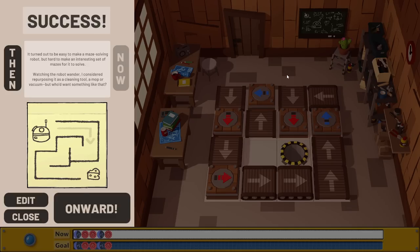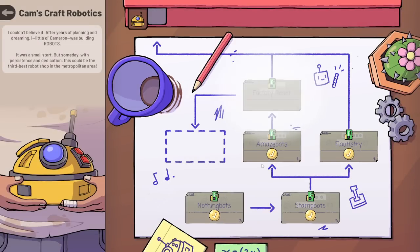My challenge for myself was to get the third one, where it didn't show on screen where the robot was going. Some of them had a practice mode showing up, down, left, right, but the third one did not show you — you had to have it in your head. I always challenged myself to get it correct on the first try. Watching the robot wander, I considered repurposing it as a cleaning tool like a mop or a vacuum. Matthias has one and it's pretty useful — I'm thinking about getting one.